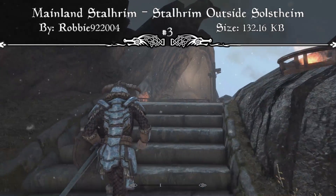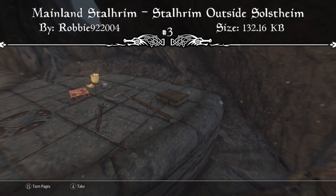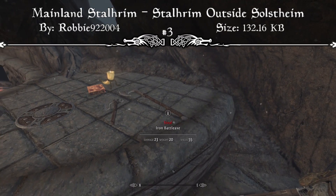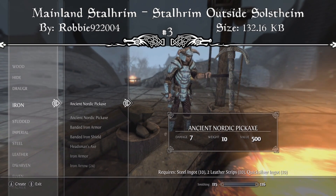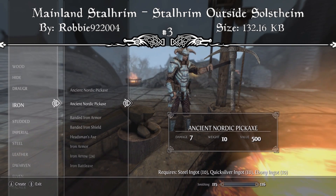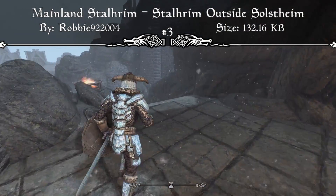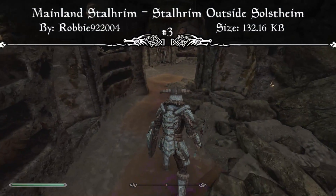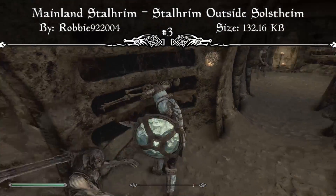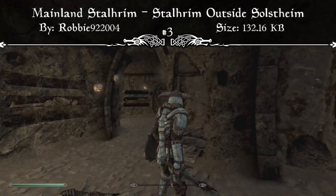Coming in at number three we have the Mainland Stalhrim — Stalhrim Outside Solstheim mod. The mod page reads that Mainland Stalhrim aims to bring more variety to Skyrim's mining and crafting by scattering veins of Stalhrim all across the mainland. It never made sense that the ancient Nords entombed their dead in Stalhrim but only in Solstheim and not in Skyrim itself. The addition of Stalhrim to the mainland is immersive and lore-friendly. The mod adds veins of Stalhrim ore to over 30 locations spread across the mainland, mostly found in Nordic ruins but also in some exterior areas.